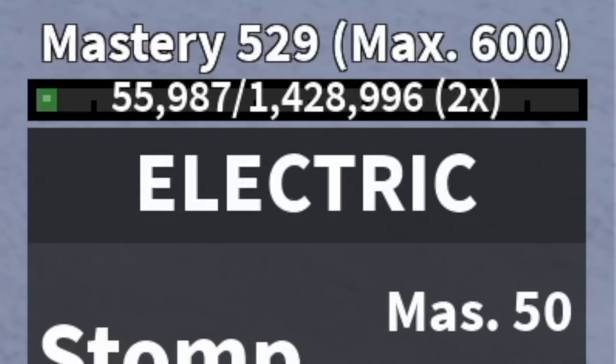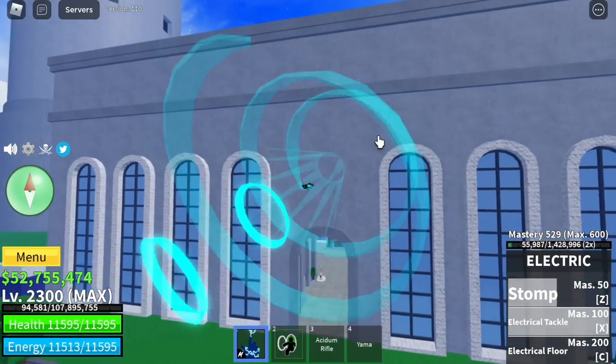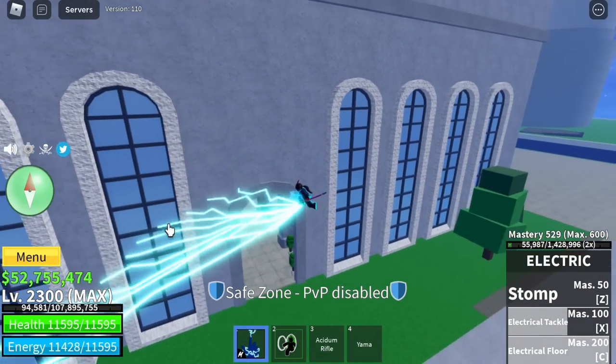Next up is the revamped fight style. The first one I noticed is the electric fight style — this looks familiar, right? There's the X skill, and also the C skill: electric floor. If you think this is the revamped electric fight style, comment in the comment section.